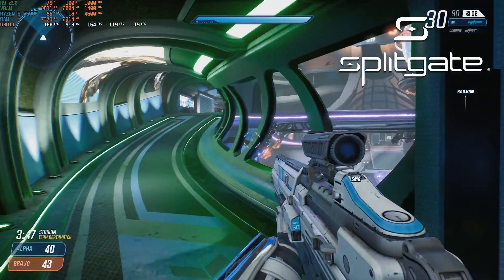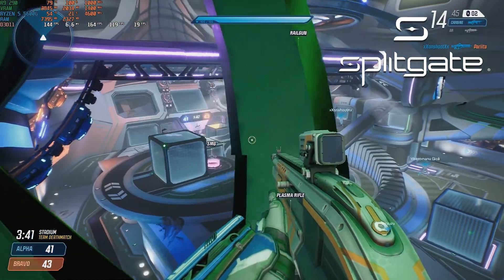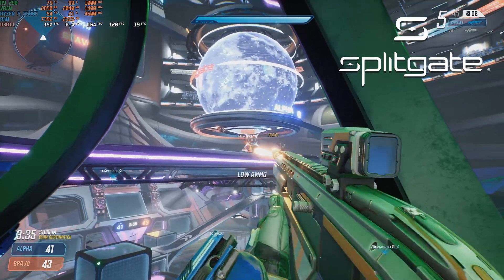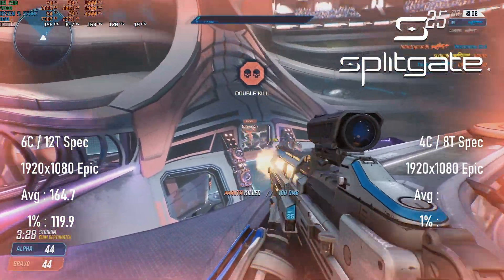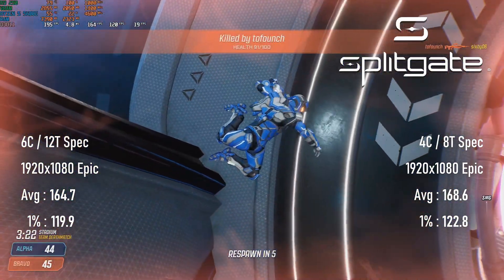Splitgate is proving to be a contender for my new favourite eSports title. If you have ambitions to try out a 144Hz monitor, I can certainly recommend the game, and the R9 290 has enough power to do the job even at epic settings. The 6-core setup averages about 165 FPS with 1% lows of 121. The quad-core config is basically identical here, so owners of older i7s should expect similar results.